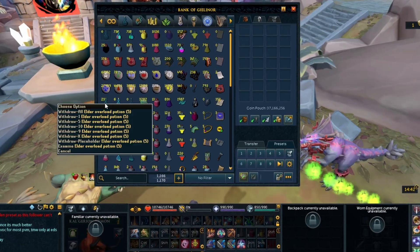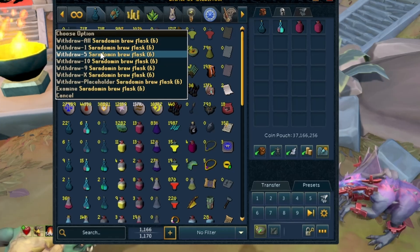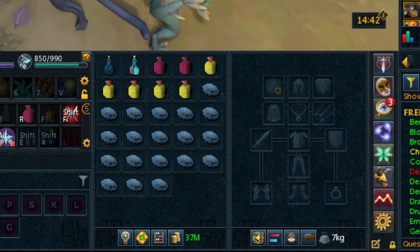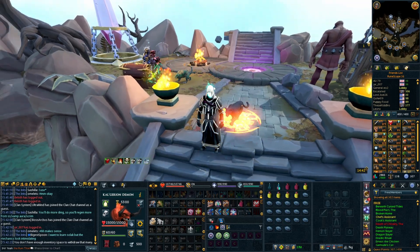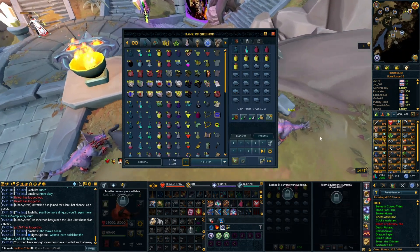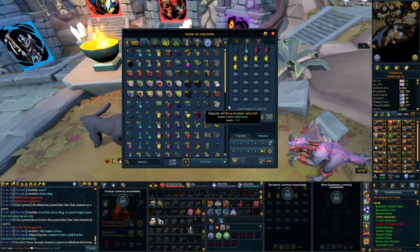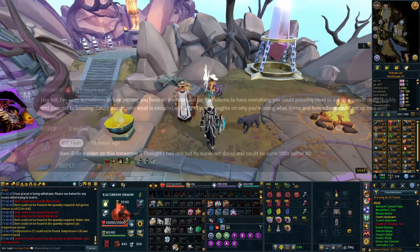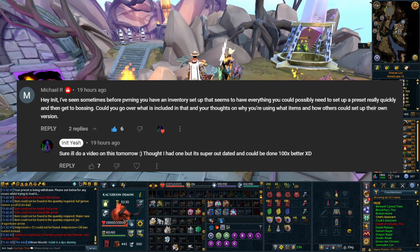I see too many people going and doing bossing with something that looks kind of like this — just a rough preset with their equipped gear — and they're missing a lot of stuff. Now if you don't use presets, you're not gonna want to grab all that stuff out of the bank every time anyway. But if you do and you've got it all set up and take your time with it, you're gonna get a lot more out of your PVM trips. Also, we're gonna talk about this banking preset that I've got here — someone asked me about this yesterday.